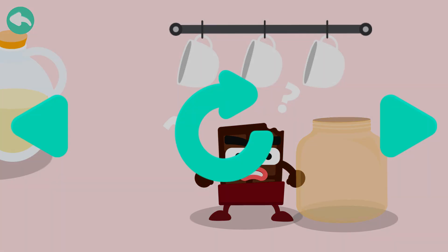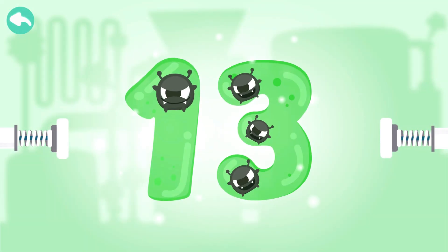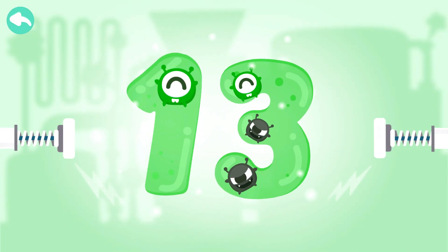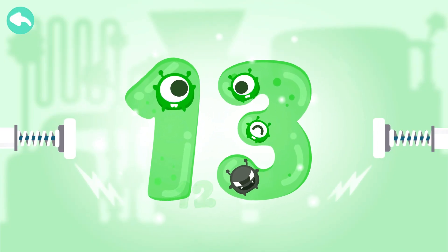The Darkbots steal twelve sugar cubes from Choco's jar. Touch the Darkbots to cure the number. Ten, eleven, twelve, thirteen.